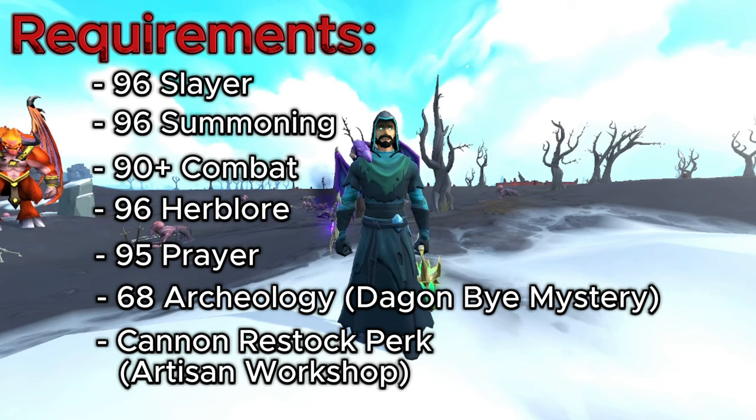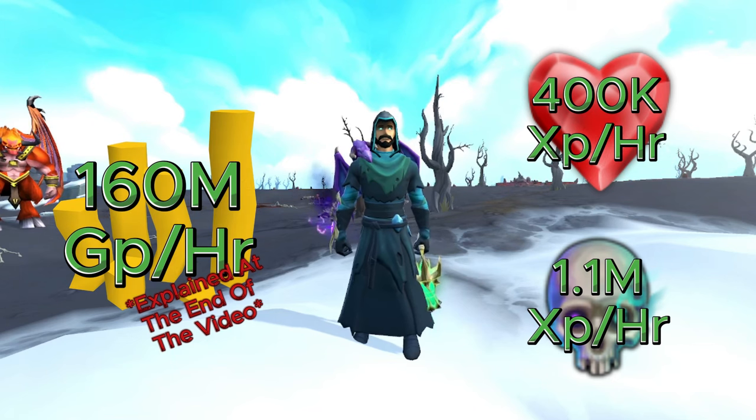You'll also need 96 Herblore for elder overload salves, prayer renewal, 95 Prayer, and the Temple at Senntisten quest completed to use ancient curses — deflect melee is crucial for this AFK method. You need 68 Archaeology and the Daggone Bind Mystery completed to make binding contracts, and the canon restock perk from the Artisan Workshop is super crucial to keep aggro on all Ripper Demons. You earn that perk through smithing at the Artisan Workshop and spending respect.